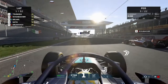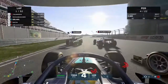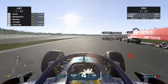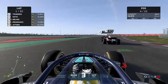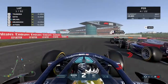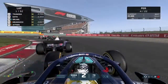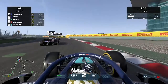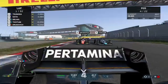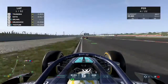It's lights out and away we go from third on the grid — a good start for us. A better one though for Mick Schumacher, who's challenging for the lead down into the first corner. We try to hold on to third but lose it, as Marino Sato gets a good start and takes third. We try up the inside into the left-hander but can't quite get there. Thankfully we hold on to fourth and refocus to chase down Marino Sato.